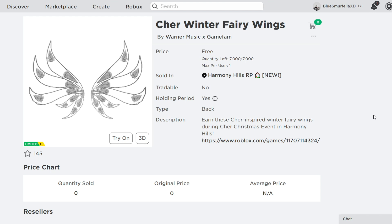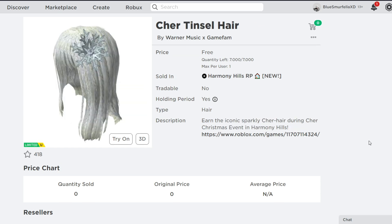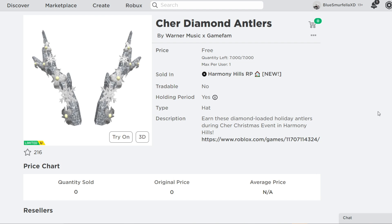The Cher Tinsel Hair — currently we're not exactly sure how many will be available to claim — but this is also going to be available in the event with the Winter Fairy Wings. So all 4 of these items will be available to collect at the Winter Event in Harmony Hills RP, and I'll leave a link to the game in the description so you guys can be ready for when this releases.